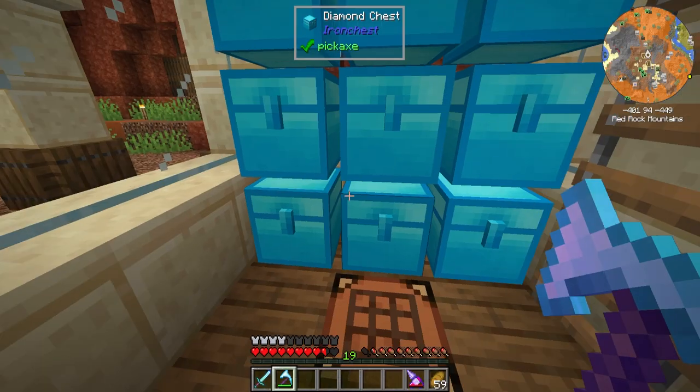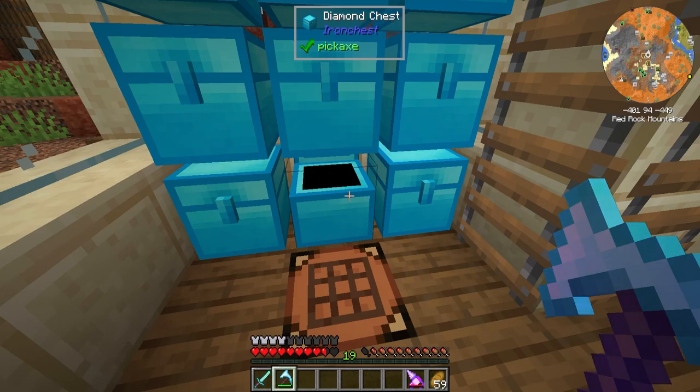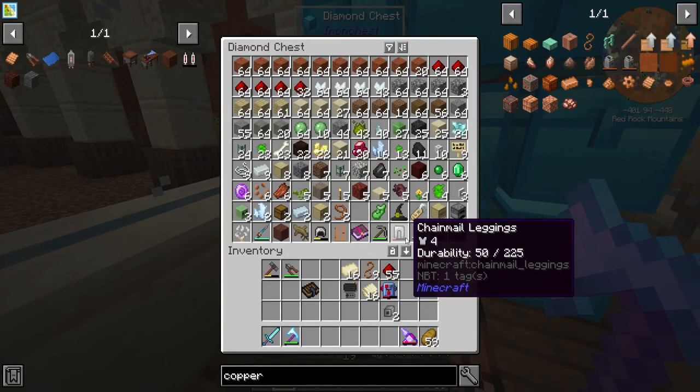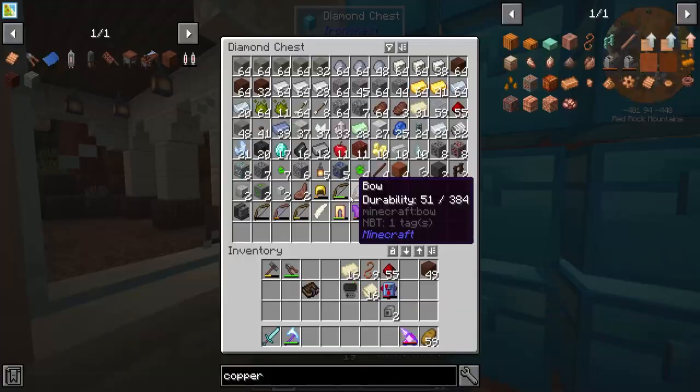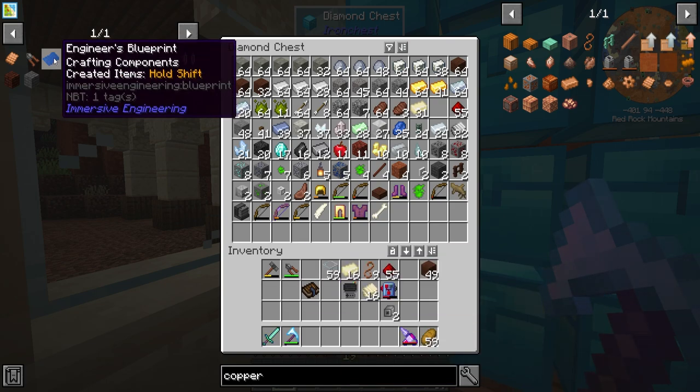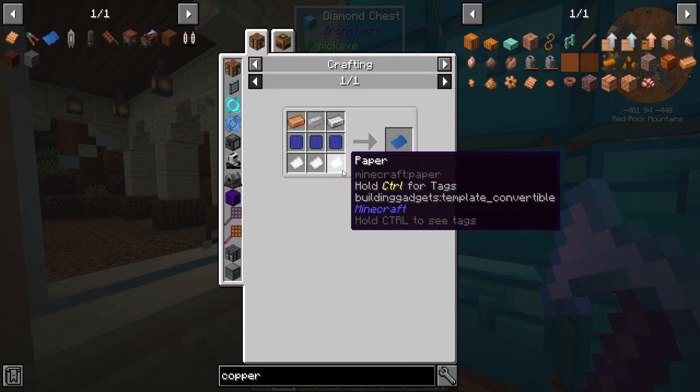All righty, then all we need to do is get the Goliath. Goliath, where is you? There you is. Okay, so we got these guys made up for the tubes, but we actually forgot to make the engineer's blueprint. So let's go ahead and make that real quick.